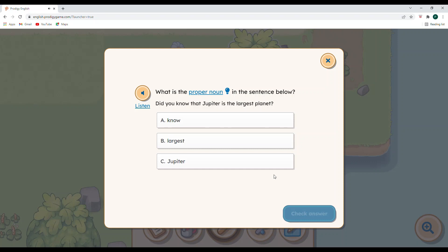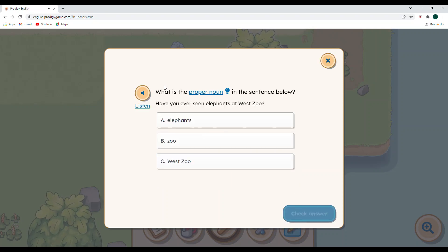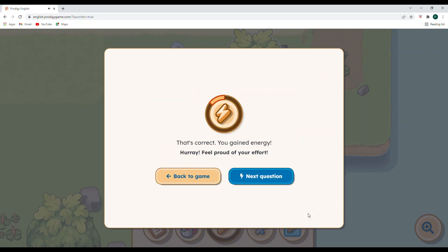Next question: what is the proper noun in — Did you know that Jupiter is the largest planet? Largest describes the planet, so that would be an adjective. Jupiter is the proper noun. And one more: Have you ever seen elephants at West Zoo? Zoo is lowercase, elephants is lowercase. So West Zoo is going to be our proper noun. We're not talking about the East Zoo or the South Zoo or the North by Northwest Zoo — it's the West Zoo.